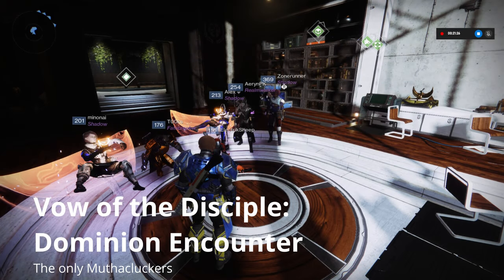Hi, I'm Adam's Down Boy, and welcome to part 6 of our Vow of the Disciple Raid Guide series. With me are my six Mother Clucker clanmates, Aaron PK, Alex, Electric Sheep, Minonai, Tooks, and Zone Runner, who will demonstrate the exquisite control of super use that we demand of all clanmates — never mind that they're an admin.